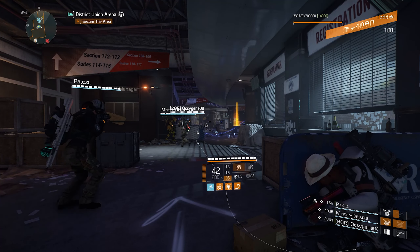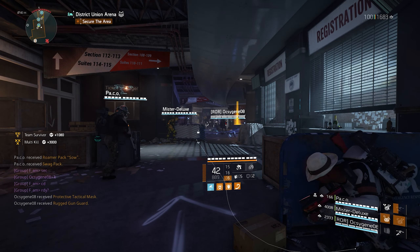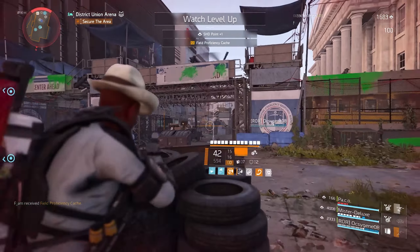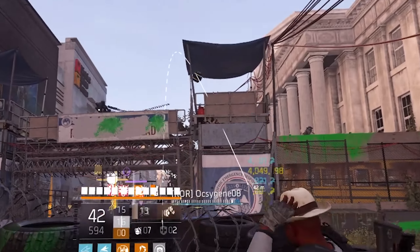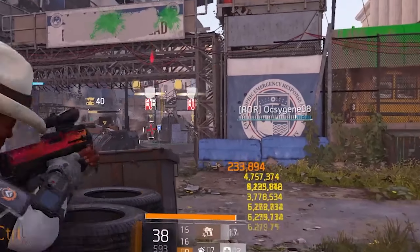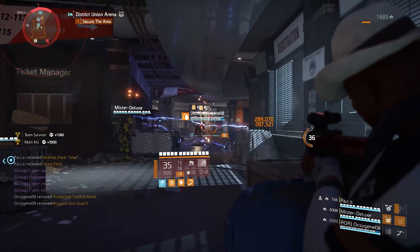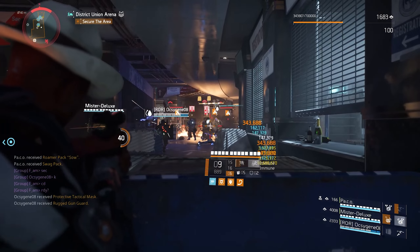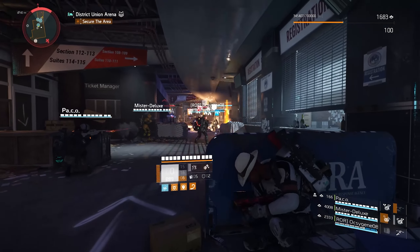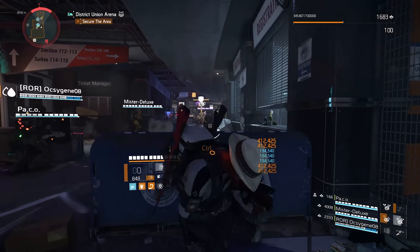Moving on to the second build: yes, this is a Seeker Mines and Sticky Bomb build for legendary strongholds. Now before you leave the video, watch this. We have established that this is actually a very powerful build — you can get some insane damage numbers if you use your skills right. So let's get right into it.